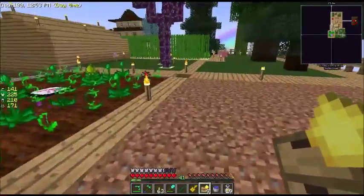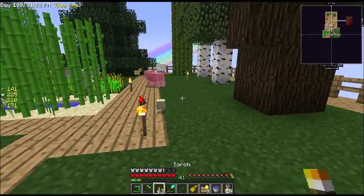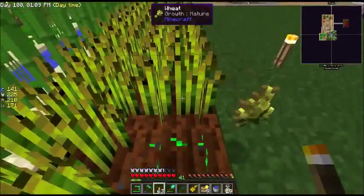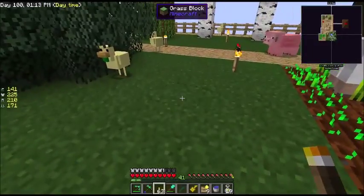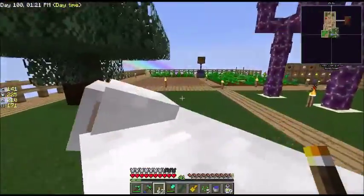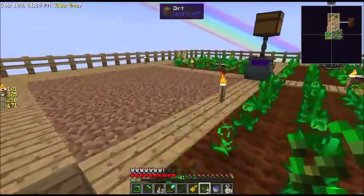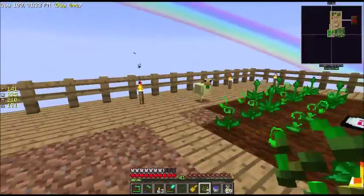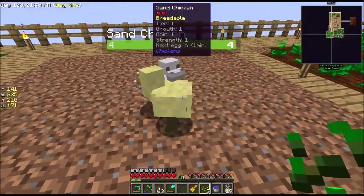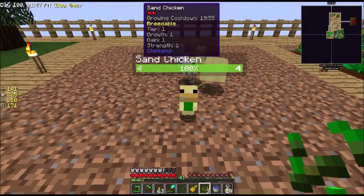I think if we breed them — I'm not sure what we get. Let's go get some grains. Lots of sand chickens around here. Let's try and get that white guy. Come here, bones. Come here, sand. You guys want to hang out? You're a sand chicken.